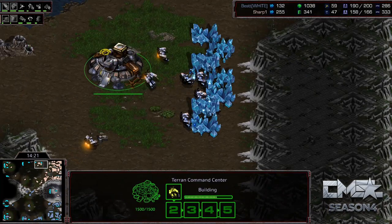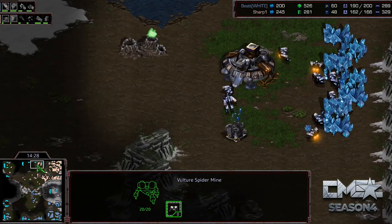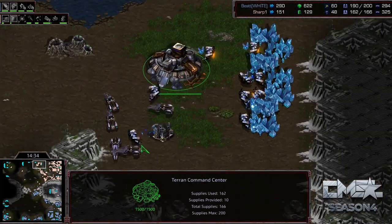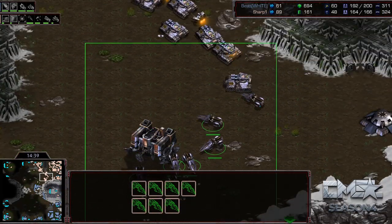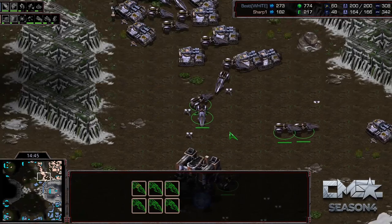Sharp now has that third base up, with some Vultures in the area — possibly scouting where to take a fourth base. On six Factories, if you want to end the game you'd often go higher since you can't reinforce enough with just six. It feels like he needs to get a fourth Command Center started really soon if he's going to take this game.